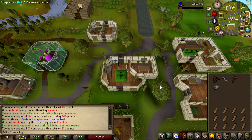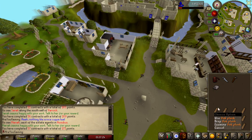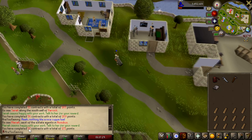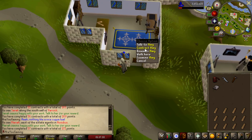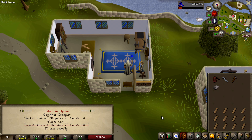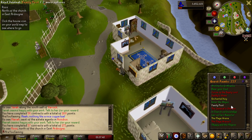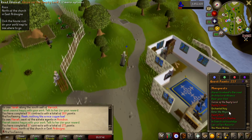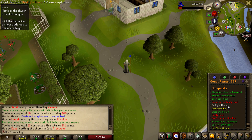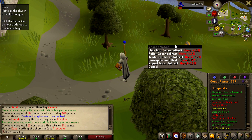That was the last easy contract — we've pretty much run out of oak planks, with like 30 left which I want to save just in case. We did 57 easy contracts in total, which isn't bad at all. I'm gonna get myself an adept contract now instead. There's also a mini-quest called Daddy's Home which should give me some decent construction XP as well as house teleports, so I'm gonna go ahead and do that — apparently it takes about five minutes.